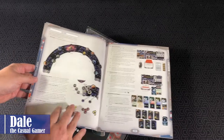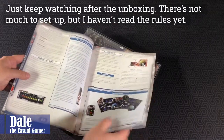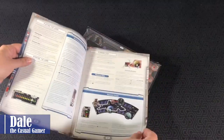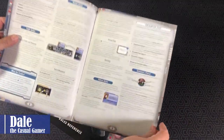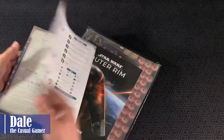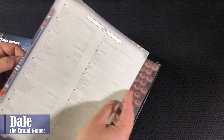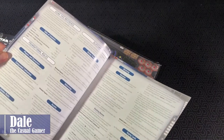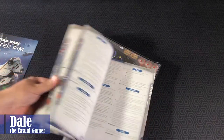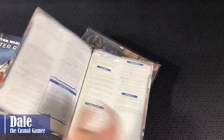How to set the game up — I'll probably do a separate video on the actual game setup after I get a couple plays in. How to play the game and just general rules to get your first play in. And then of course their rules reference, which gives you an index on the back and their typical alphabetical reference to hopefully make the rest of the game easy to find if you have questions.